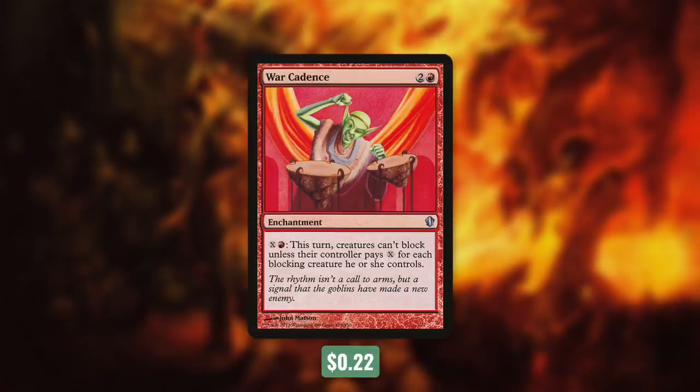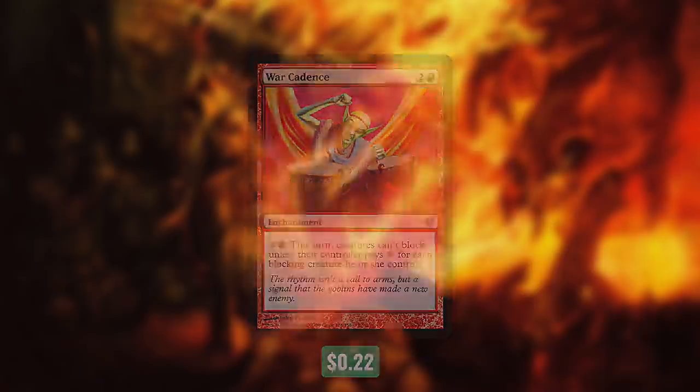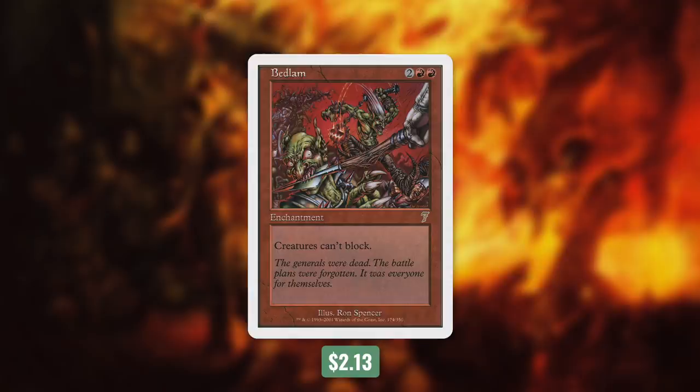Another card we can utilize in a variety of ways is War Cadence. By paying X and a red, creatures can't block unless their controller pays X for each blocking creature they control. We can use this for our own creatures if we need to — this deck has a very low mana curve so we'll have mana open. We can also use this to help our opponents' creatures get through on each other. But perhaps a more effective version comes with Bedlam, which simply says creatures can't block. This can really speed up the game, but we do have to be careful — we need to be sure we can finish off that last opponent before they can finish us off.